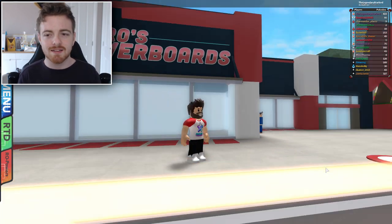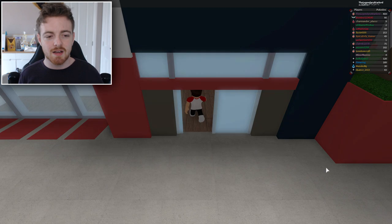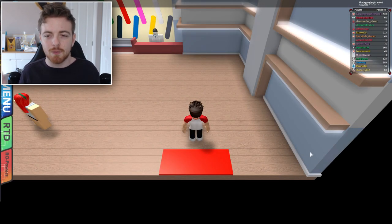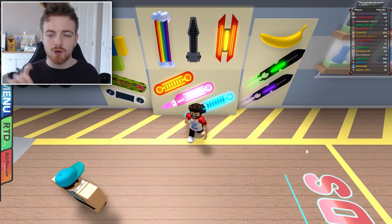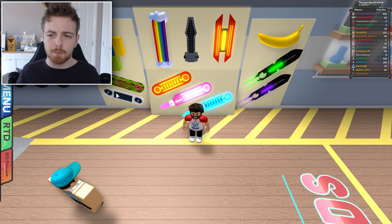Now most of you guys will probably already know this because I'm a little bit late on it. Last night I was sleeping when the update came out so I never ended up getting to do a video. But here we are at Heroes Hoverboards and we're going to take a look at these new ones. There are four new ones and one of them is the rainbow board. Beneath the banana board we have a green neon and a purple neon, and then right in the middle there we have a pink light-up one which looks really cool.